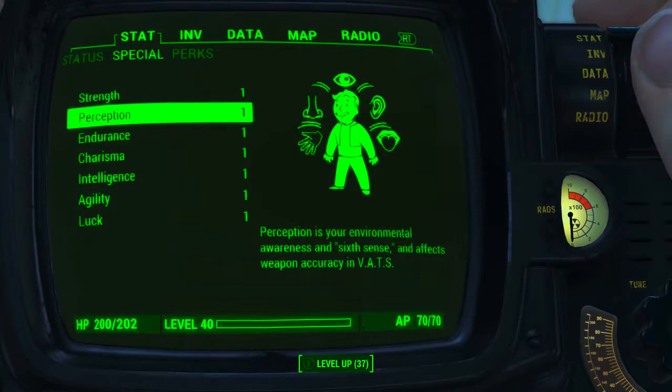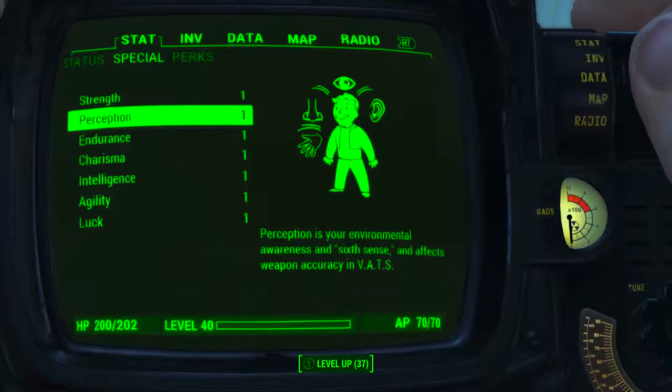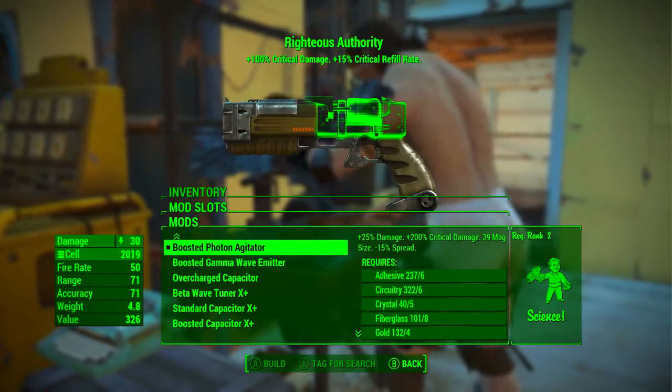As always, before modding out the weapon and looking at its base stats, I have reduced all my character's SPECIAL attribute stats to one. I also have no bobblehead perk or magazine effects applied to my character. What this means is we will be seeing the absolute minimum base stats of the weapon.